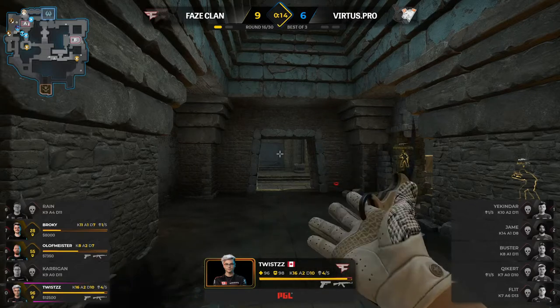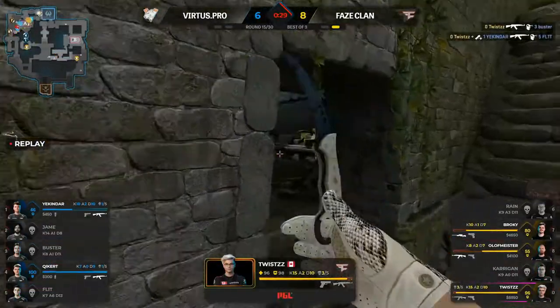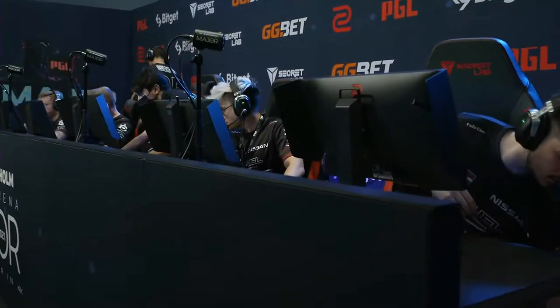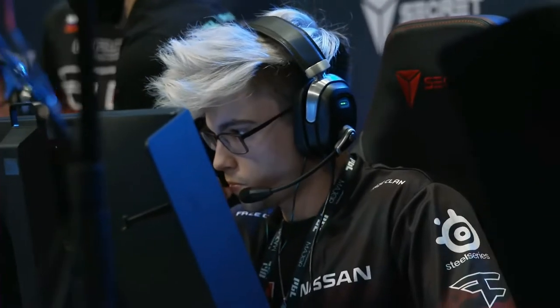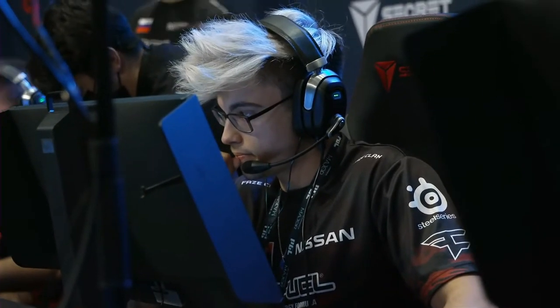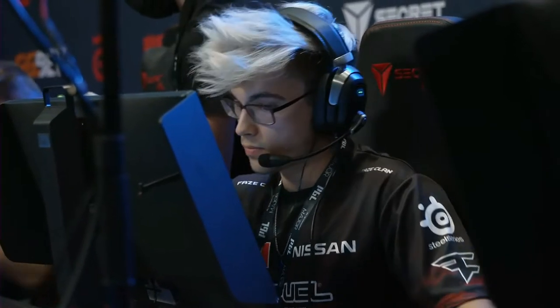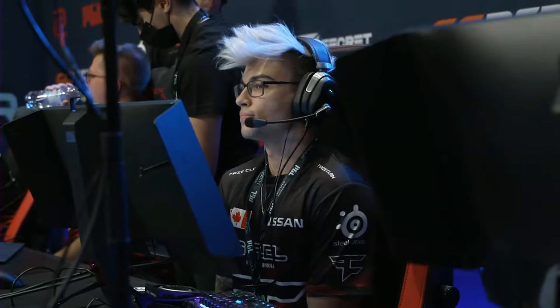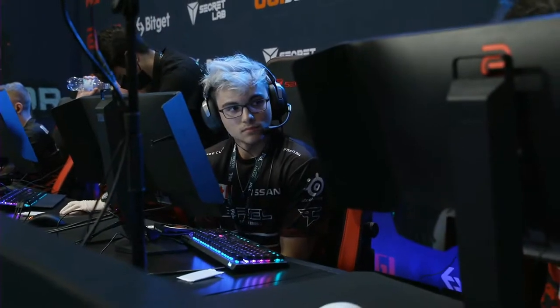Looks pretty doable for VP but a strong finish from FaZe after the round started to become questionable. There's the backstab — lovely stuff. But yeah, it started to be somewhat questionable as to whether FaZe could bring it back, and then suddenly they do it. Nine to six at the end of the first half. FaZe narrowly won the first map 16-14 on Mirage. If there's a way back for VP and they win Ancient, we move to Dust 2 as the decider.